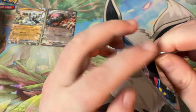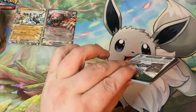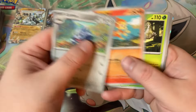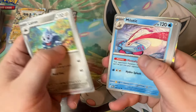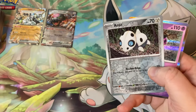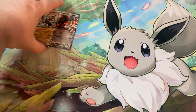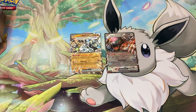Last pack — can we get last pack magic in here? It would really send the video home. Might have something — Chimchar, Pincer, Finneon, Slurpuff, Melodic Perrin, verse hollow, Shaymin, and another Munkidori. Still got two EXes to kick off the collection for this set, so I'm pretty good with that, man.